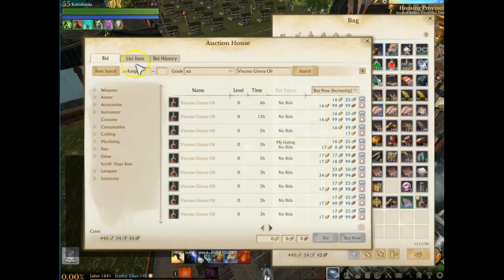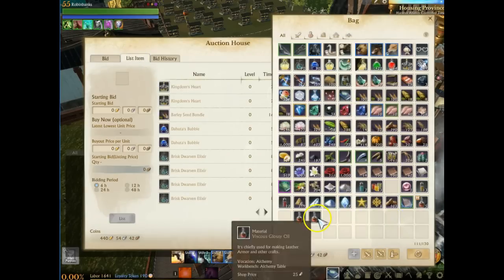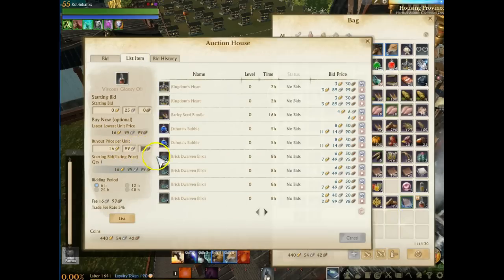You do need approximately two to make an illustrious, so you kind of need to know what is required. Just undercutting by one copper will get the job done. All you need to do is be on the front page, be first on the auction house list. Since you're trying to sell it quickly, six hours is the best listing duration because it costs the least amount. You don't want to list it for 48 hours because then it costs more.